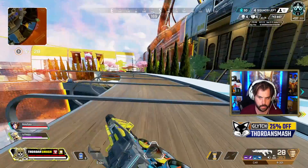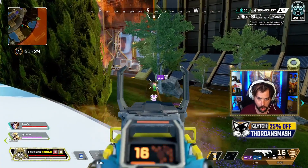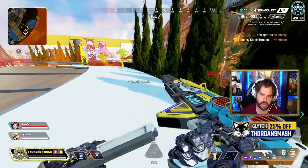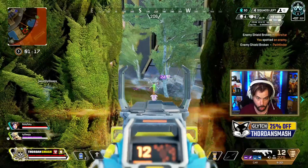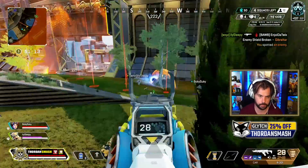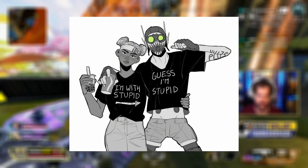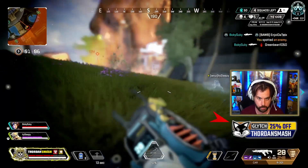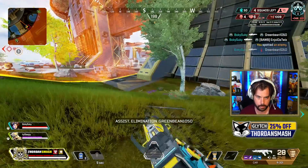A firing range also makes a ton of sense for a military installation fitting that theme. There is also the possibility that because they weren't able to push it out with Bangalore's Story from the Outlands, they scrapped it — which would be unfortunate because it looks like it took a ton of work. But if they did scrap it, then we're likely looking at a Lifeline town takeover on Olympus, which fits with the plot point of Octane and his dad, and Olympus falling out of the sky. We even have a voice line for Lifeline which talks about a med center.